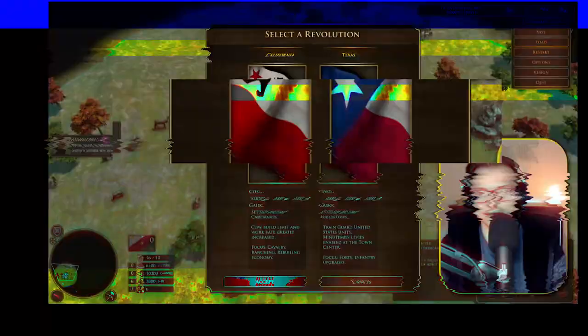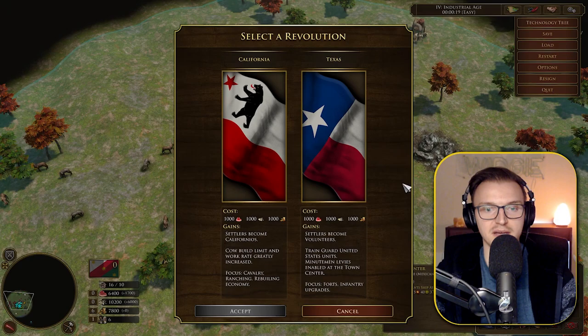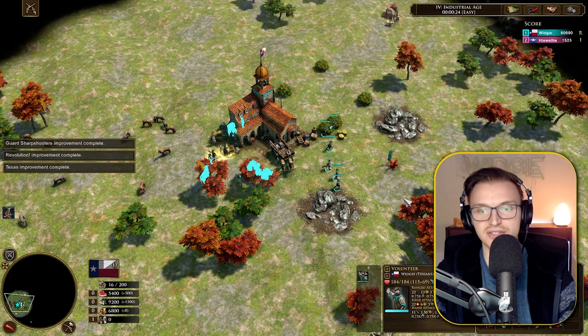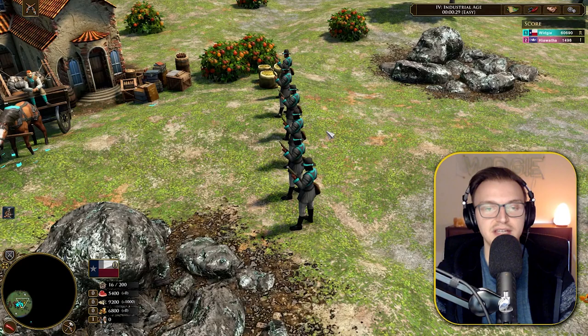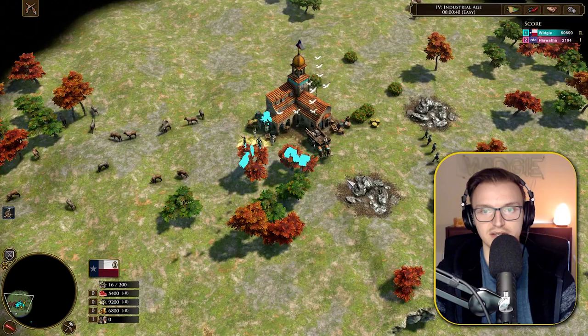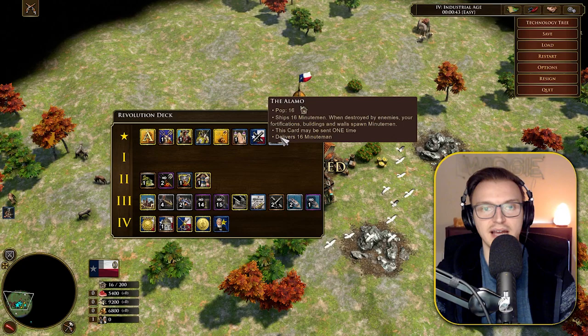Finally, the Texas revolution in Age 4: settlers become Volunteers, you can train Guard units, minutemen levies are enabled at the town center, with a focus on forts and infantry upgrades. Everyone transforms into these Volunteers — the highest grade of militiamen from the USA civ — with 22 range and very high bonus damage against heavy infantry and light cavalry. The two new deck cards are Texan Forts — forts now slowly train batches of units for free — and The Alamo — ships 16 Minutemen and when destroyed by enemies, your fortifications and walls spawn them.